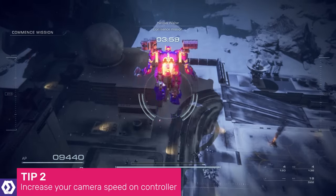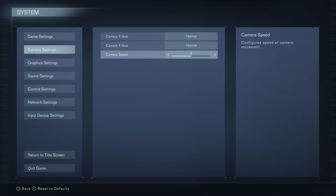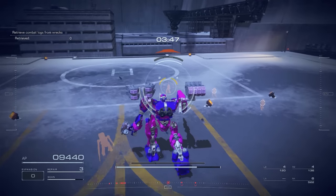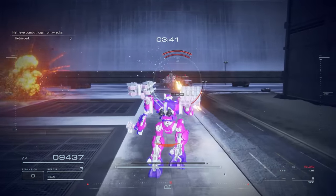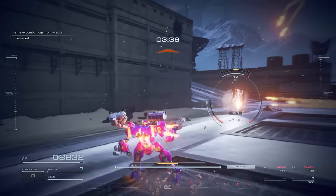If you're playing on a controller, one of the first things you should do is go into the settings menu and increase your camera movement speed, allowing you to turn the camera more quickly. At its default setting, the camera can feel quite sluggish. I felt immediately more in control of my surroundings once I upped the camera speed a little bit, because I was able to whip around and deal with threats more efficiently.